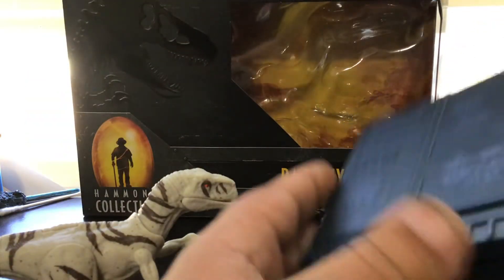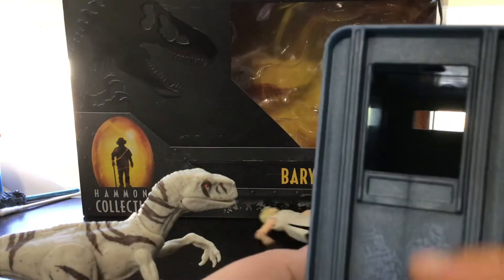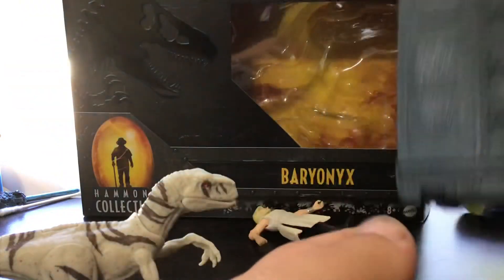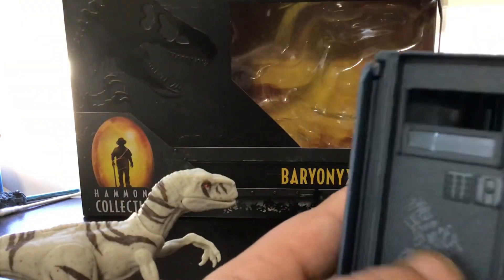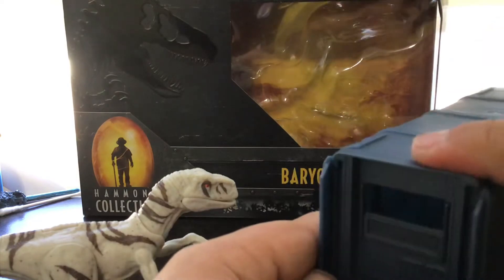Now let's look at the paddock. It looks pretty nice and kind of beefed up. There's a little divot right here I'm not sure about. On the side, there's a hole and a little area where the Atrociraptor can be seen from. There's also a little window so the Atrociraptor can see out, and the paddock door can open and close.